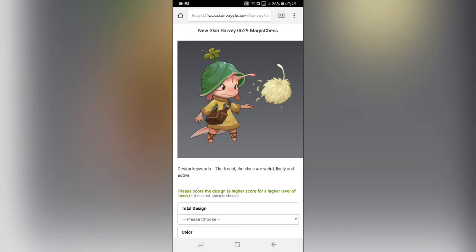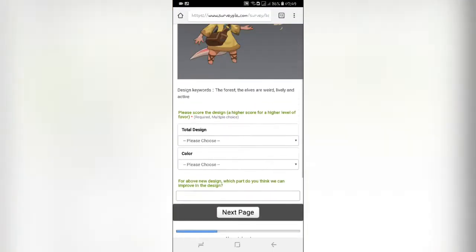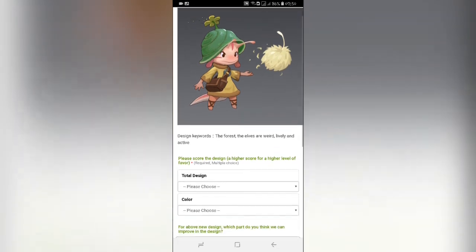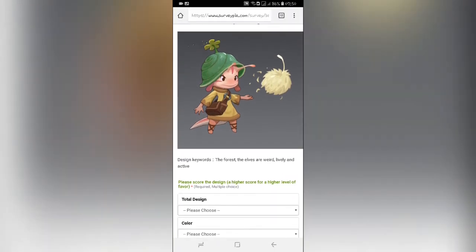Kita sudah punya new skin Magic Chest. Seperti ini ya skinnya, kayaknya ada dua jenis di sini ada next. Kemudian ini desainnya: Forest Elf, armored, lively, and active. Seperti itu ya, dan di sini setelah kita melihat desainnya, ada yang pakai topi.